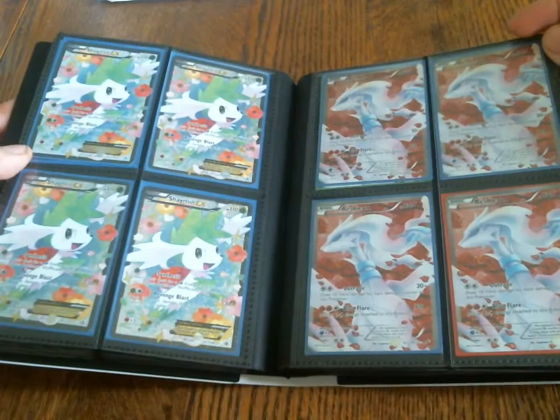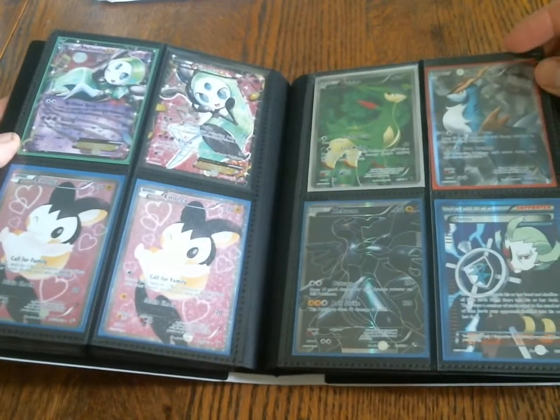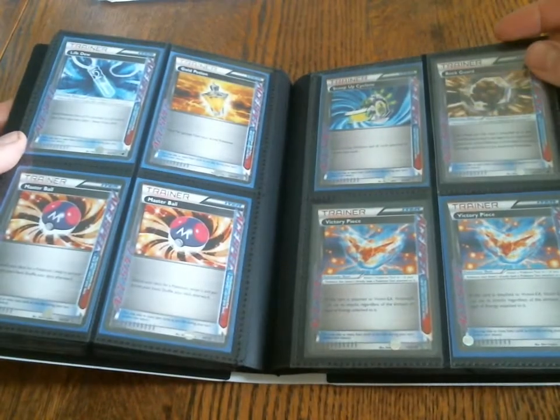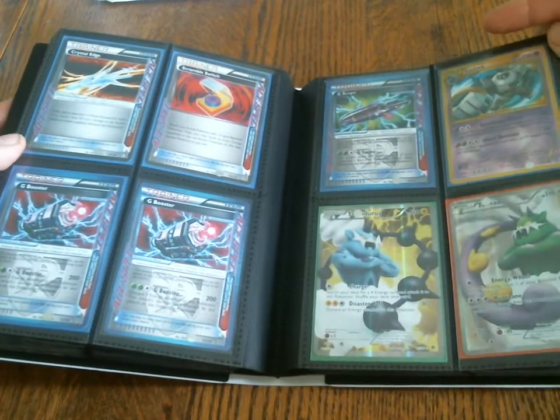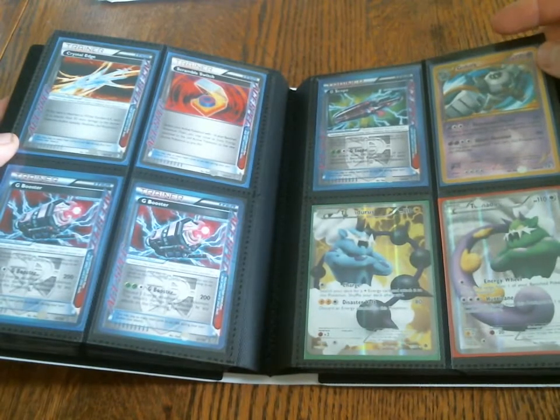A whole bunch of Full Arts from Radiant Collection, and Ace Specs — tons of those. I'm looking for the Dowsing Machine. Wouldn't hurt to have one or two; you really only need one, but it wouldn't hurt to have a spare.